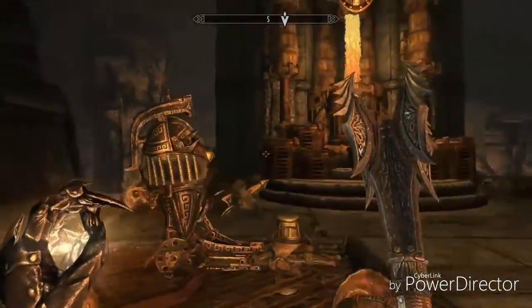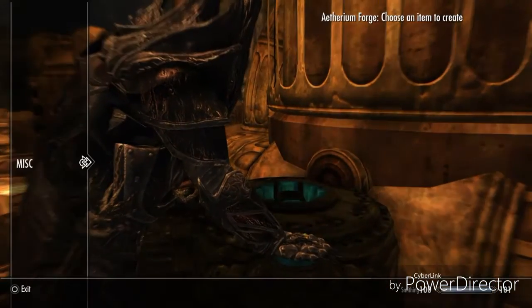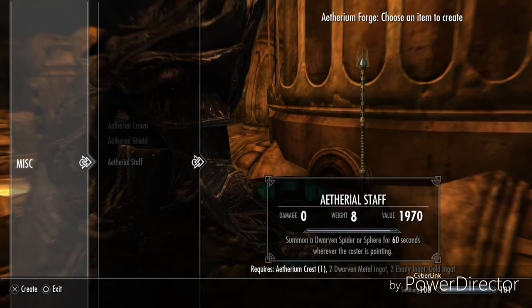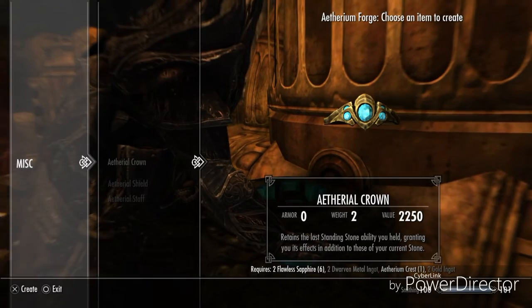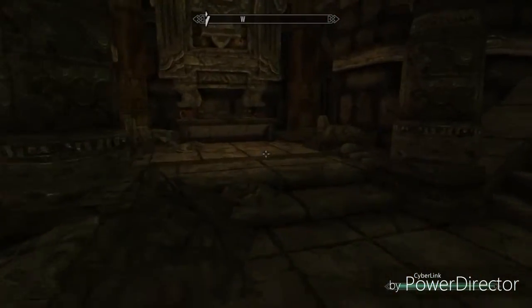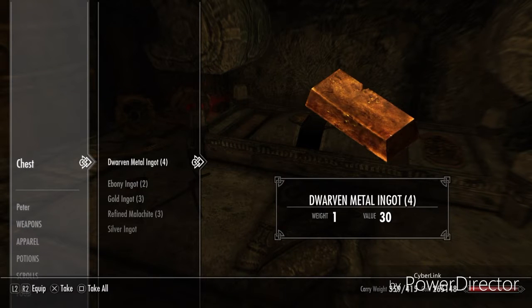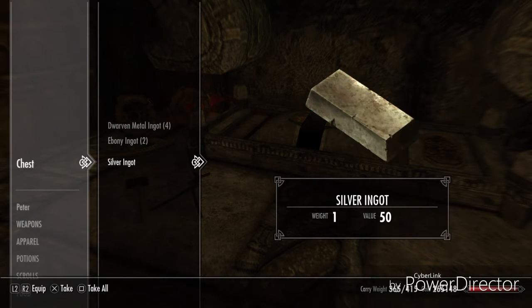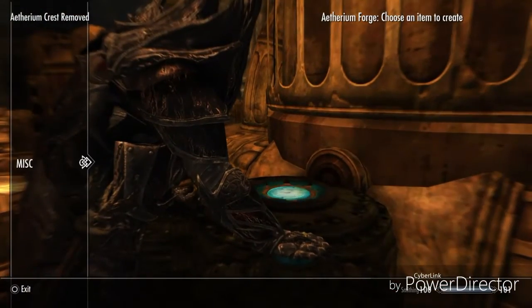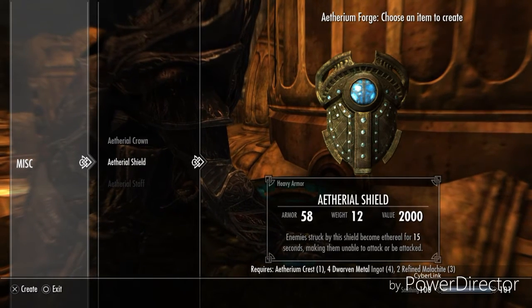After all these years it's a miracle even this much survived — make it count. This may be the only chance we ever get to use the forge. Okay, let's go Smith something. Not that I need anything — four Dwarven ingots, two refined. I don't want anything. Well anyway, there are parts here, stuff you can use. Obviously just grab all that — that's all you'll need. I'll just make the shield.